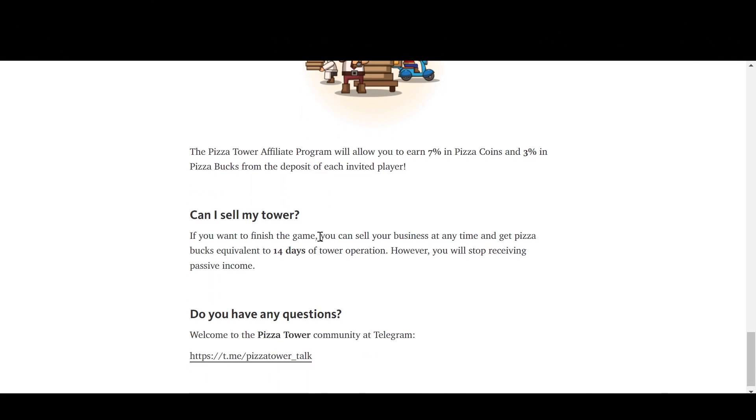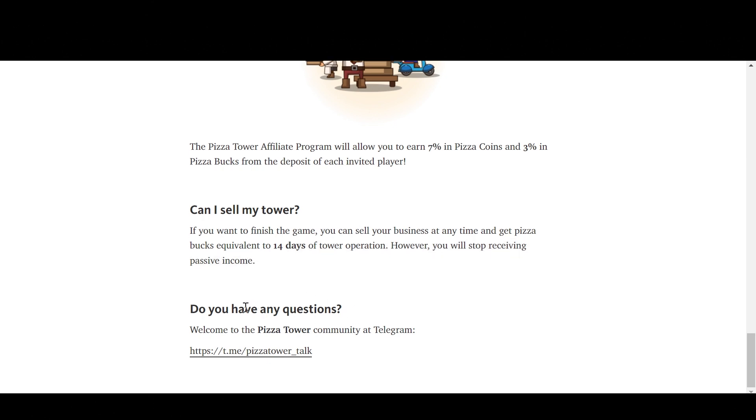If you want to finish the game, you can sell your business at any time and get pizza bucks equivalent to 14 days of tower operation. However, you will stop receiving passive income. If you have any questions regarding the project, I highly suggest you join their Telegram channel and ask there. An admin or someone in the community will help answer your questions — that's the best way to do it.